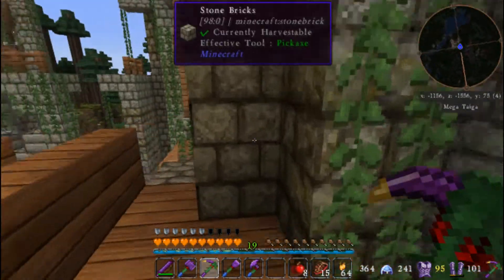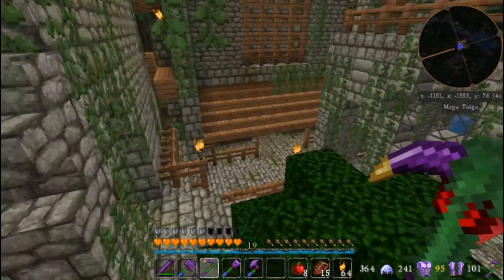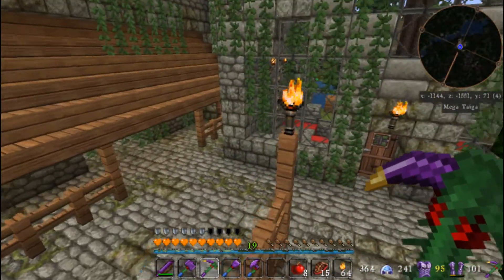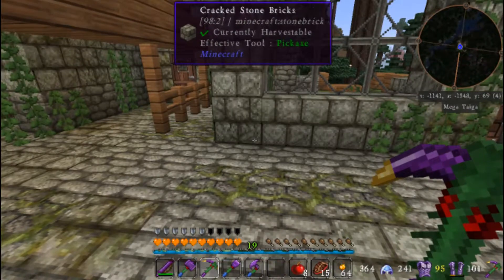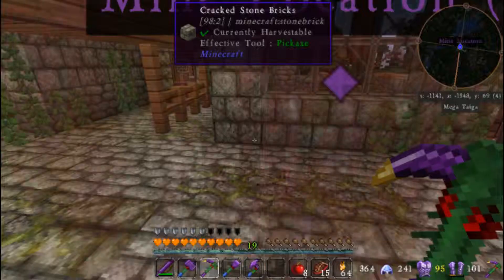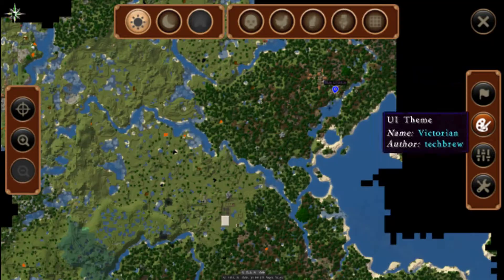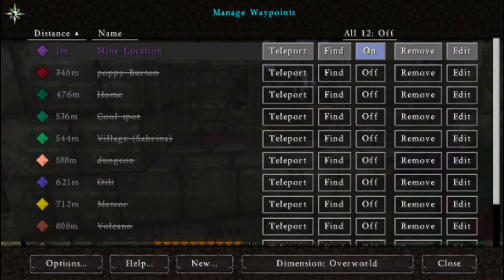Crafting tables up here. We should maybe make a checkpoint here — let's call it mine location. And let's turn it off as well, because it's just going to bug us if we leave it on.